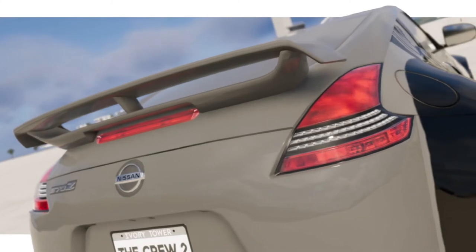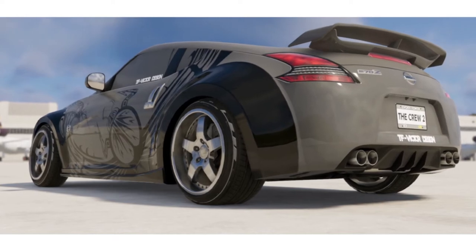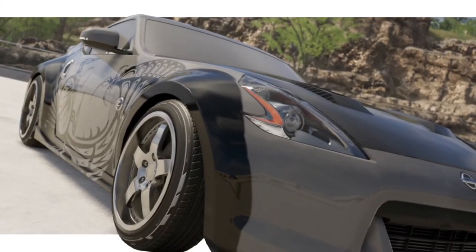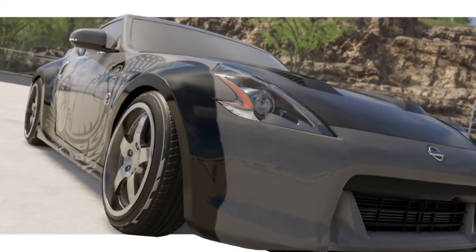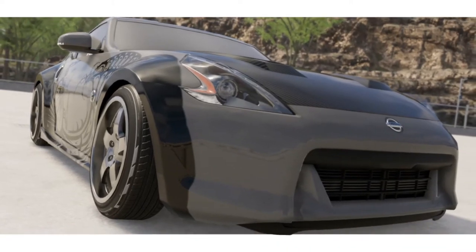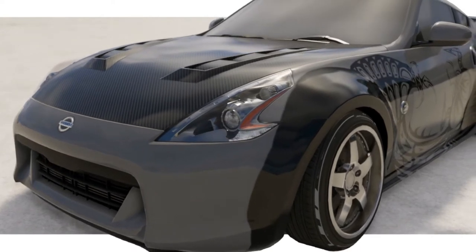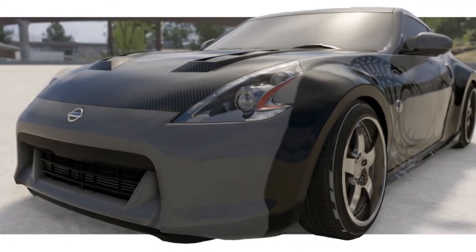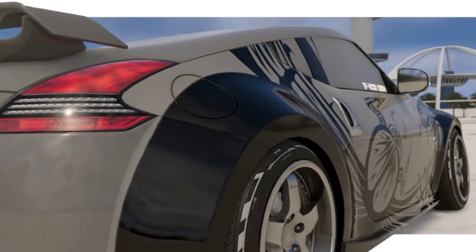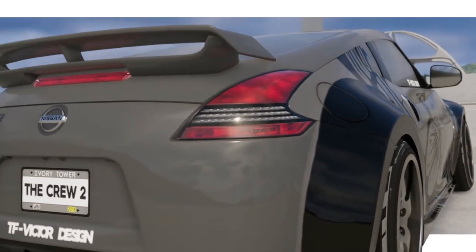Then we have the Nissan 370Z from the Tokyo Drift film, driven by DK. It doesn't get a whole lot of screen time but it is quite a cool looking vehicle. I've applied a livery I found in the Top 100 section using the movie car tags. You can't get it as close as I'd like, but if you apply this livery most people will understand the build you're trying to make.